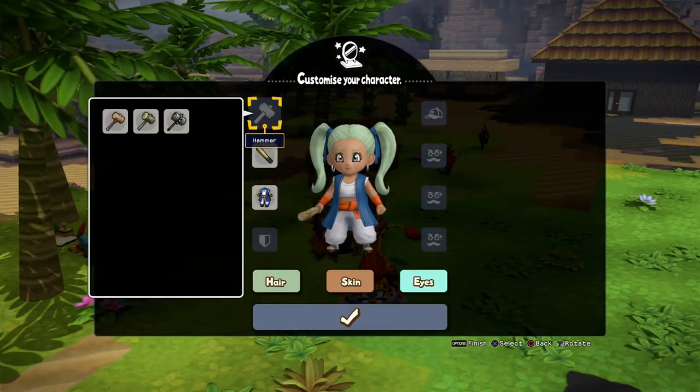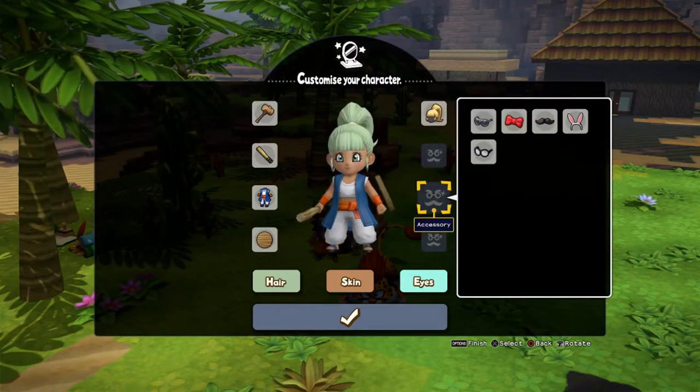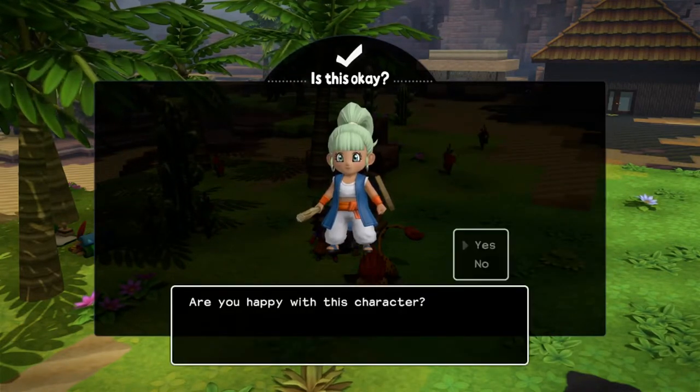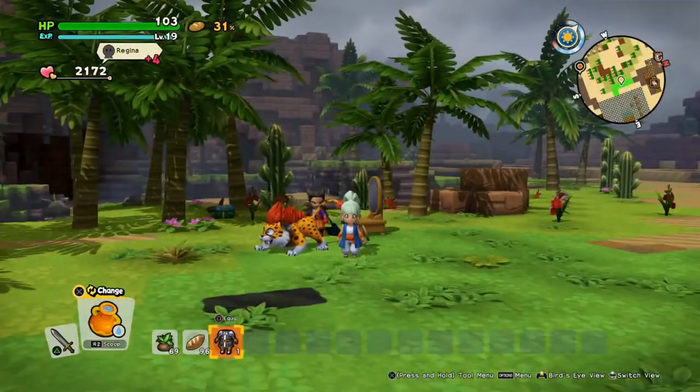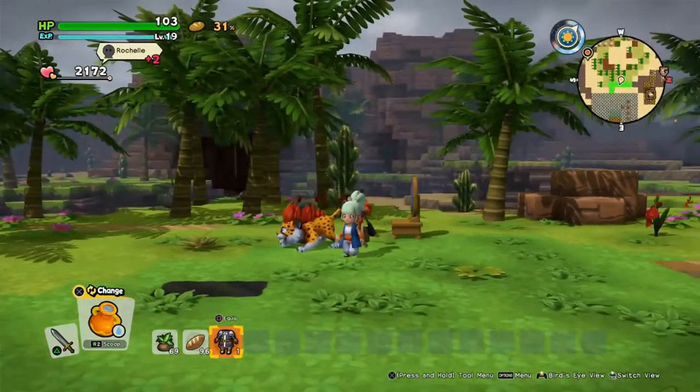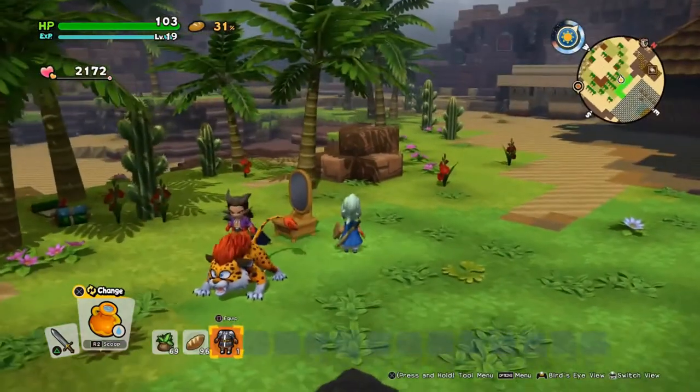But if you want a specific look locked in — obviously this is mine — you can keep it that way. You'll always have the best armor and weapons equipped, but you'll still look like you have the cosmetic items you want. So it isn't a glitch, it's just a feature of the change table.